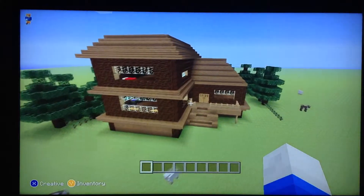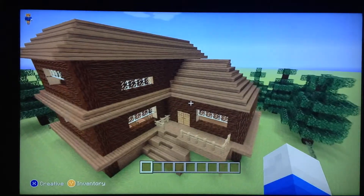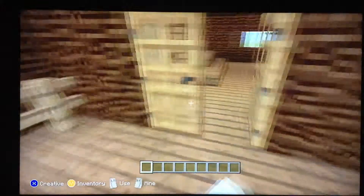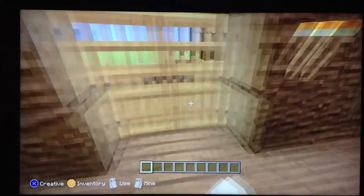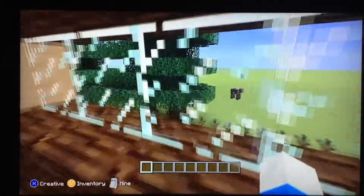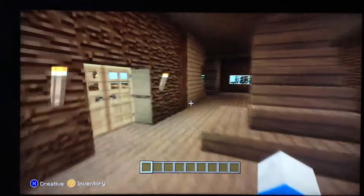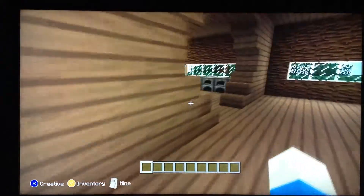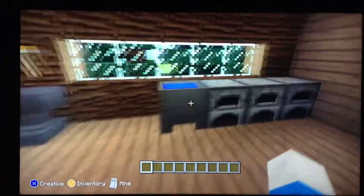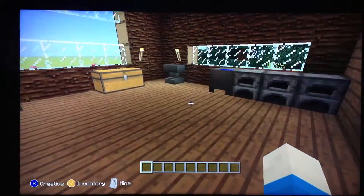This is what I would like to build — this is the farmhouse. I pre-built it so you know what I'm going to build. Obviously this is spruce wood. I wanted to build it into the snow biome but there is no snow biome, so all this will be oak wood. This will be the main room, so you can call it the living room, creating room, whatever you like — furnaces and all this. And hopefully this will be like a kitchen maybe.